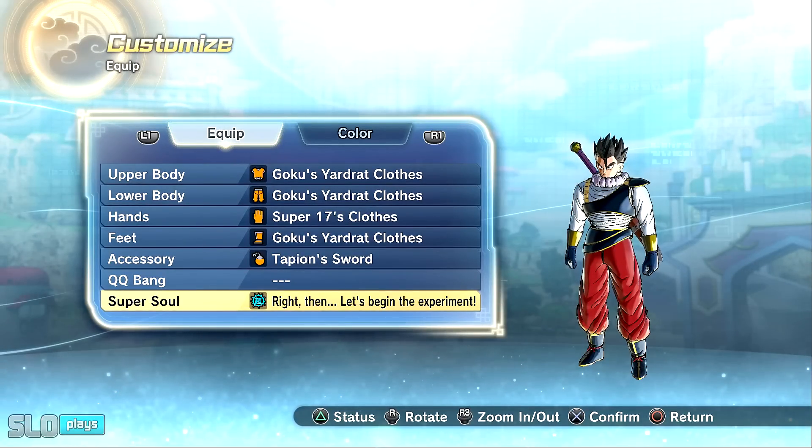As you guys know, these two skills finally got buffs, meaning that the Ki drain has been reduced significantly — to the point where it's non-existent or not noticeable, or even to the point where you can actually still recover Ki, depending on the super soul that you have. For this showcase I will be using 'Let Then Begin the Experiment,' I think from DLC 6.